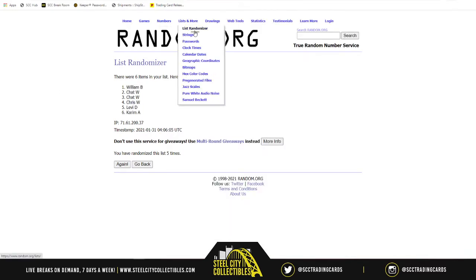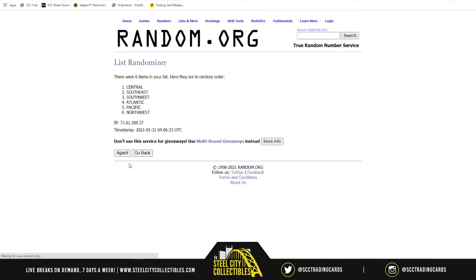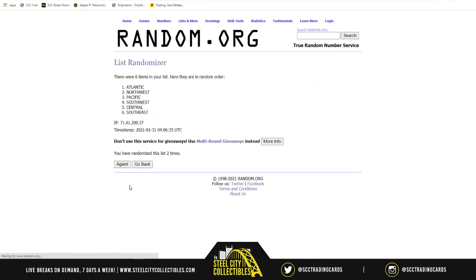Now we're going to do the NBA divisions, starting with the Eastern Conference first: Atlantic, Central, Southeast, Northwest, Pacific, and the Southwest — randomized five times. Pacific on top, Southwest on bottom.